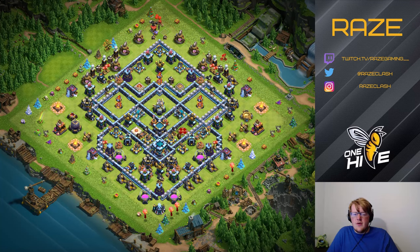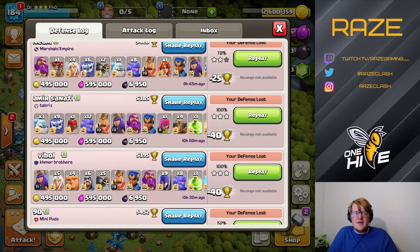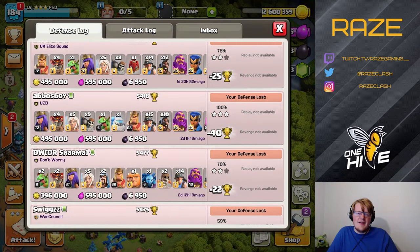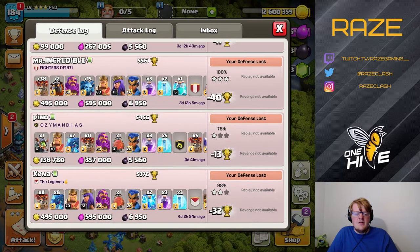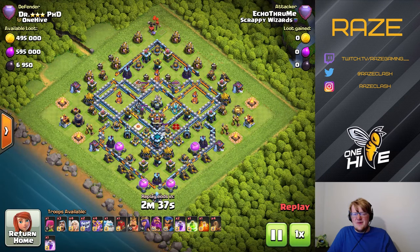One thing I'd like to note is that the Clan Castle and the Eagle are very close together, and it is possible to do a lightning spell attack on it. But I've been attacked across five accounts, eight attacks each in Legend League over the last couple of days, and not a single person has used a seven-zap attack. It's such an uncommon strategy that you can definitely use this base in Legend League despite that little flaw — but I wouldn't recommend it for any high-level Clan Wars or Clan War League Wars.